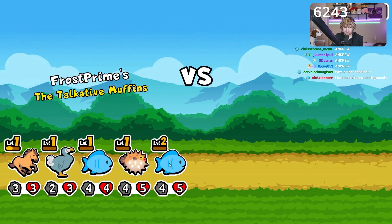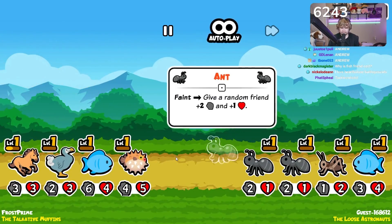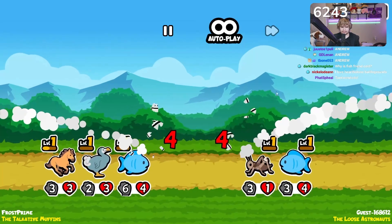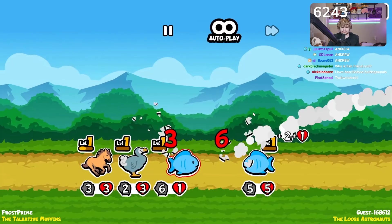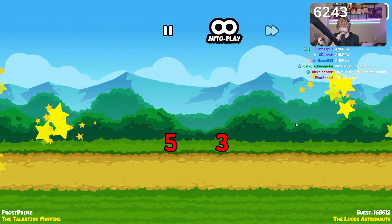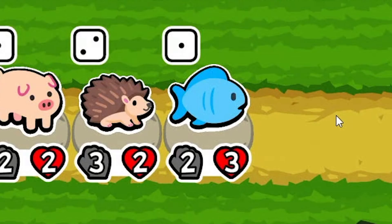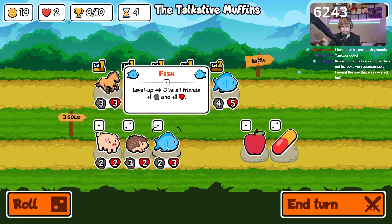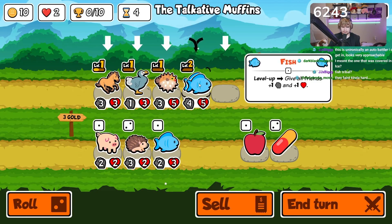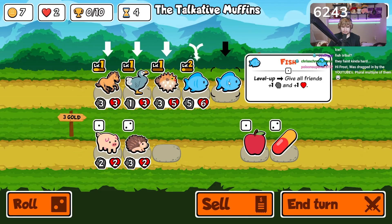Why is the fish friend cold? Oh, he's not cold, he's just a blue fish. Oh dude, this pufferfish is gonna own here. That's not the ideal target, for sure. Damn, we're getting all the fish. You can freeze things so they don't go away when you roll.